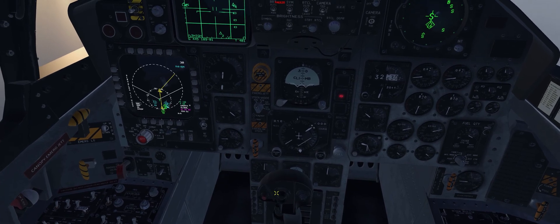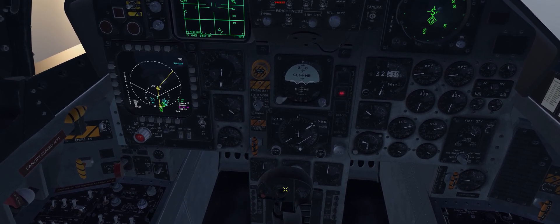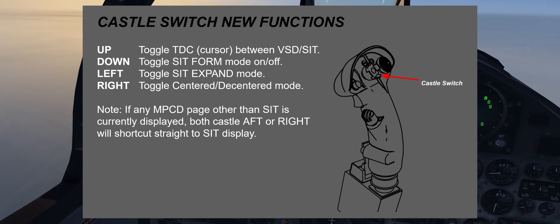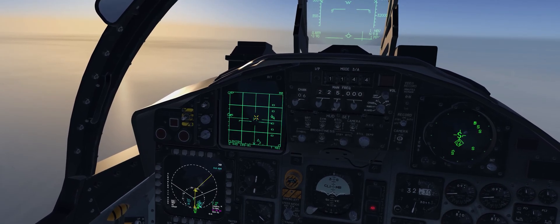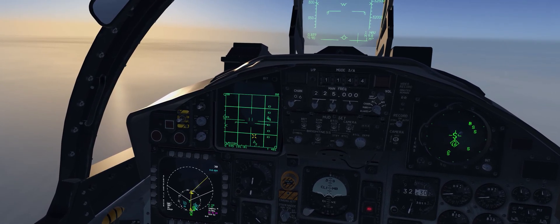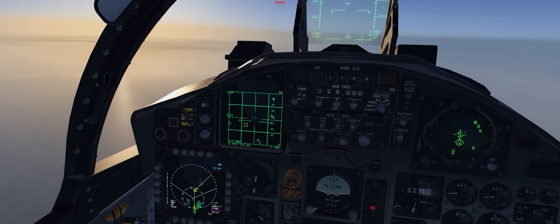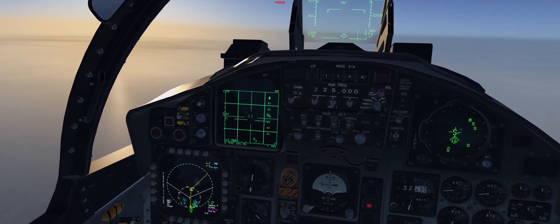The first changes we're going to talk about have to do with the castle switch on the stick. It's analogous to the display management switch on the F-16 and its functions have largely changed. Previously we used to use castle up and down to change TDC priority between the two displays, but now, more accurate to the F-15C we're modeling, castle up toggles between them only.